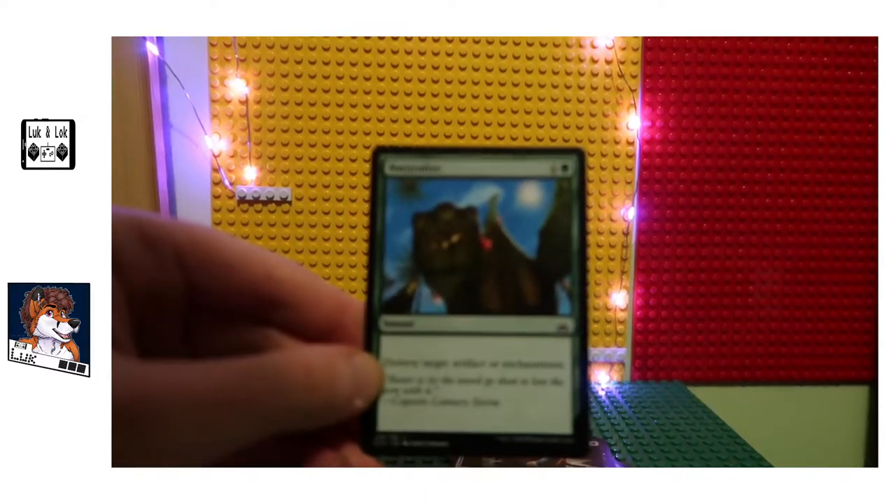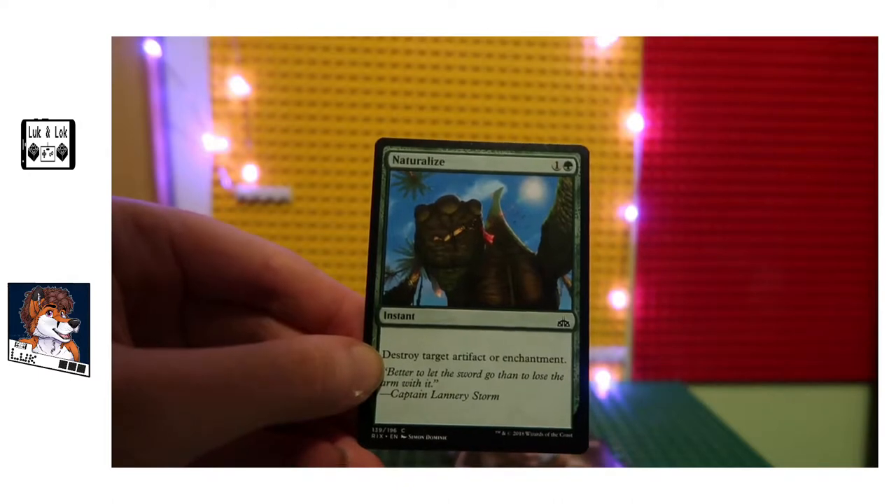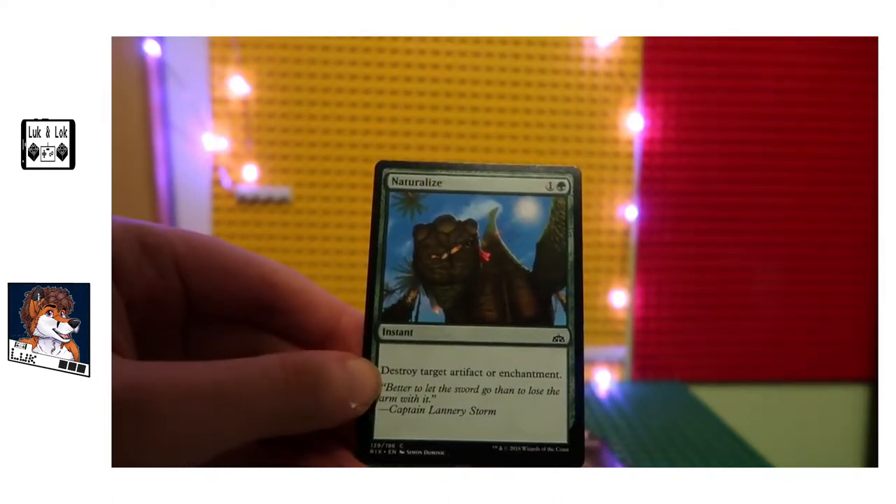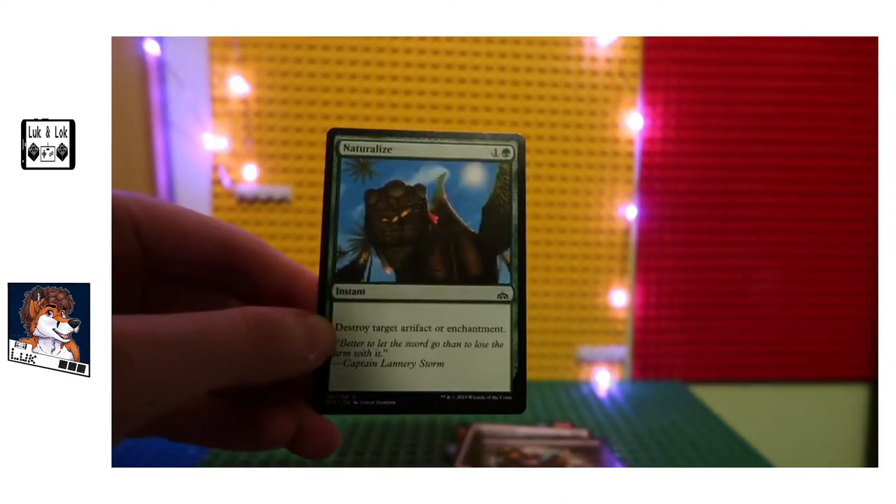Naturalize — instant. Destroy target artifact or enchantment. Another really good one, and a low mana cost as well.